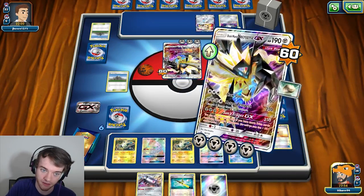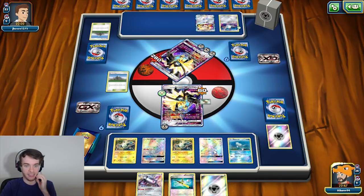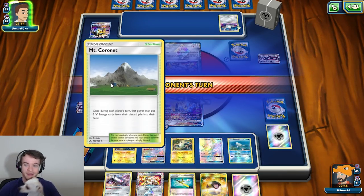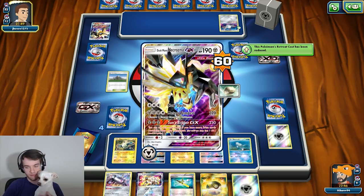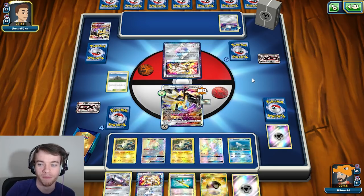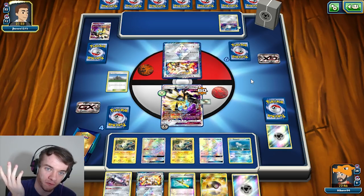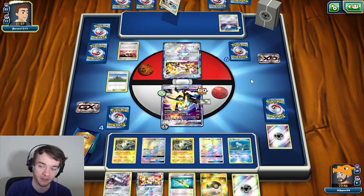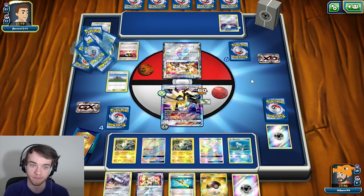There's two Cynthias and two N's I believe, so there's a lot of support I could get. Oranguru would definitely be the best bullet here — Oranguru into some supporter. I'm gonna get rid of Field Blower since it won't be too important in this matchup. I want my Mount Cornet up just in case. I'm gonna hope I get something good off the prizes. He's gonna knock me out if I don't do that. At least now I have Overclocked Dialga. He's got three retreat cost. We're gonna attach one to you — okay, four Magnezones in there, beautiful.